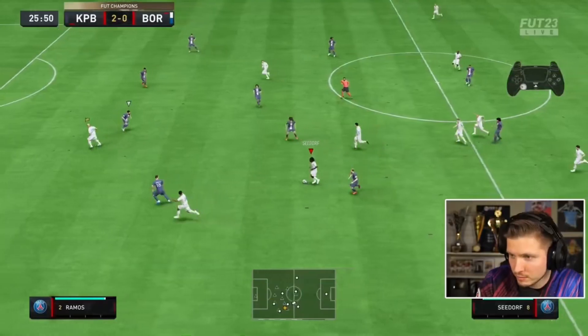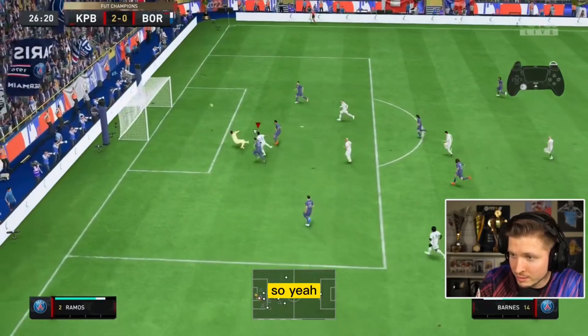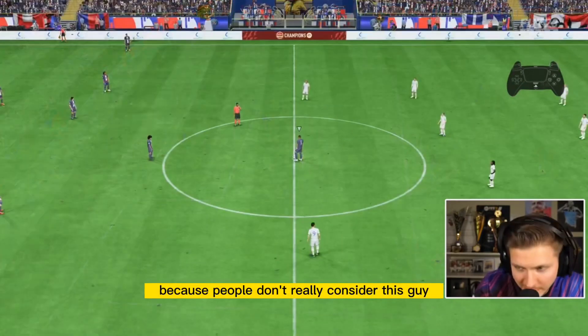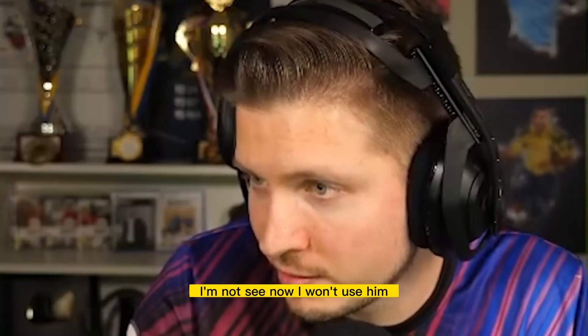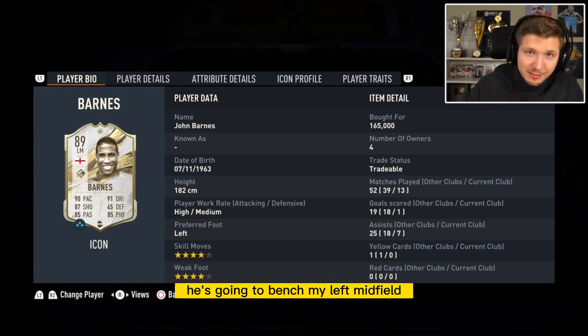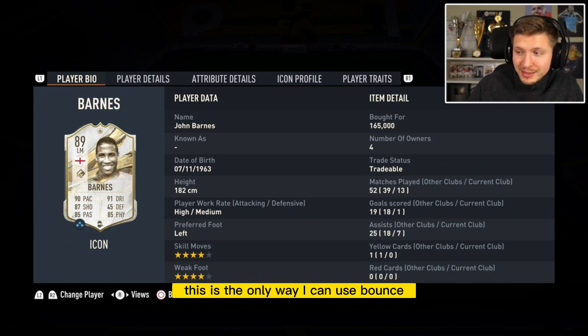But yeah, giving a shadow chemistry style, putting him in left back — you can use him. That's the only way, because people don't really consider this guy to play in their team. I'm not saying I won't use him, because obviously if he gives me value, he's going to bench my left midfielder. But yeah, this is the only way you can use Barnes. Actually, a very, very good video.